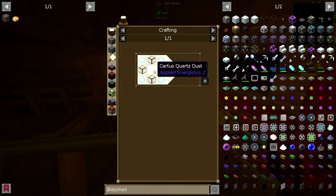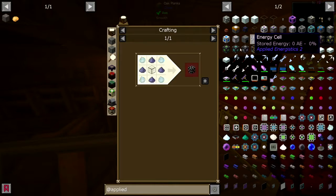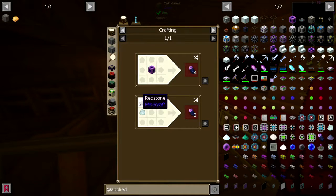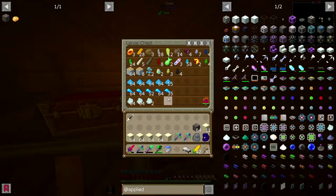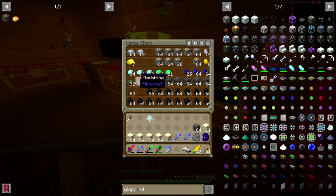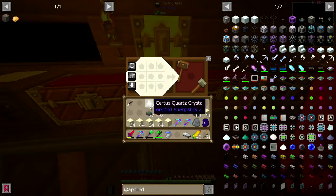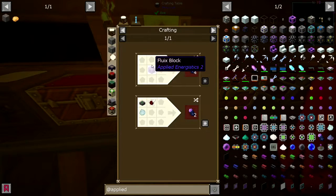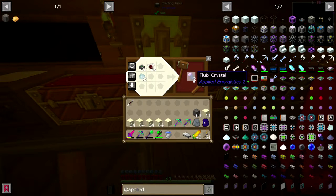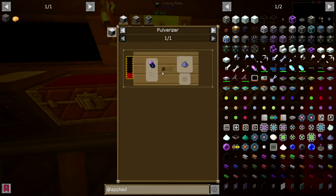We'll need to make quartz glass. We'll have to wait until this stuff gets pulverized. I have enough glass, that's for sure. Fluids, ducts, nether quartz, redstone, and a crystal. I certainly have the redstone for it. So that's going to need to be pulverized.